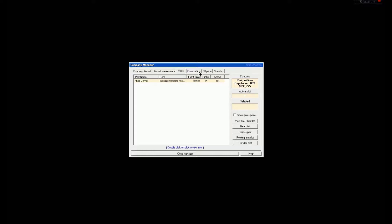The next rank I believe is going to be a commercial license. The game is kind of silly because technically you are not allowed to charge people to fly with you if you don't have your commercial rating. So as just an instrument-rated pilot — technically we couldn't do what we're doing, but we're doing it anyway. I think it's just the rank the game gives; it's not realistic in that sense.